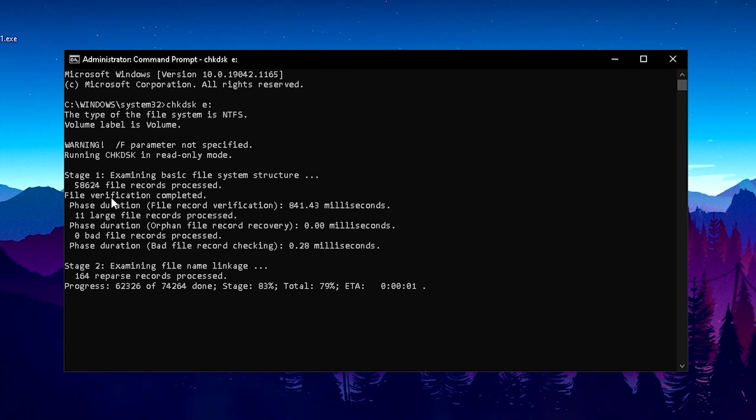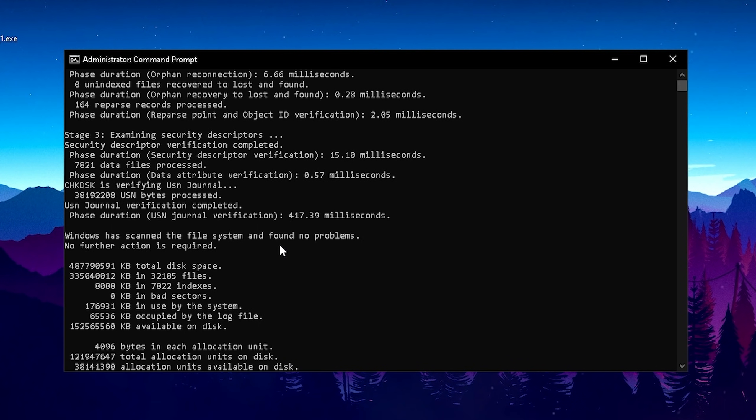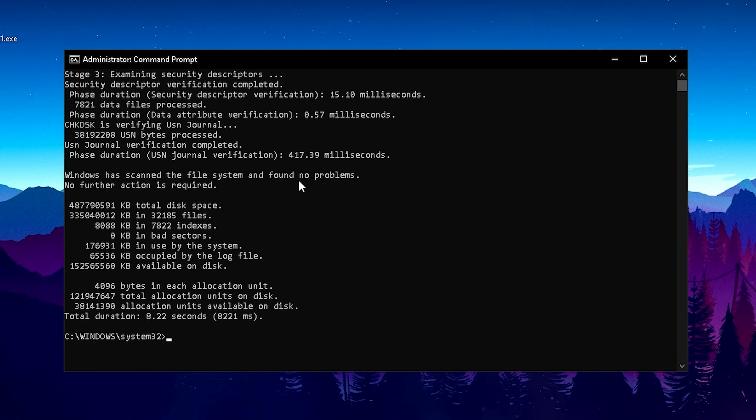It takes a few minutes: stage one examines the basic data of the hard drive. For me it came back quickly — Windows has scanned the file system and found no problems, no further action required. Zero occupied log files, meaning no interrupted files on your hard drive. The total duration was 8.22 seconds, which is really good. I'd recommend doing this for every single drive on your PC.